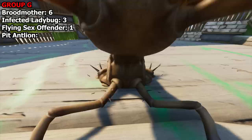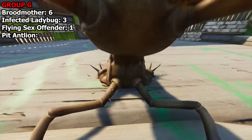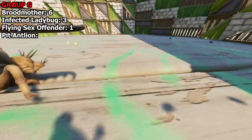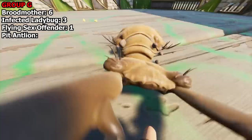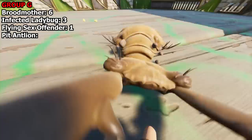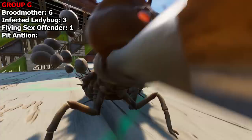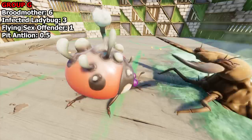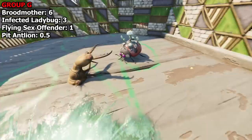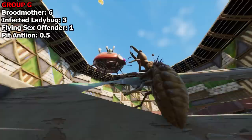So as it stands: Broodmother on six points first, Infected Ladybug second, Pit Antlion and Bee joint last. To be fair, Pit Antlion has only done one match against the Broodmother. Up next is the Pit Antlion against the Infected Ladybug — he needs to win this one. I gave you 0.5 points for taking a punch from me. The Infected Ladybug's bombs might be a bit more accurate since the Pit Antlion doesn't move much.